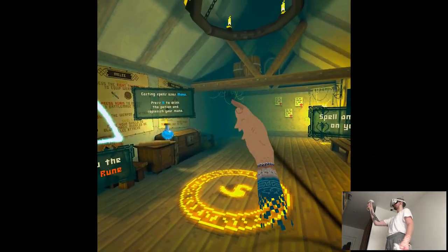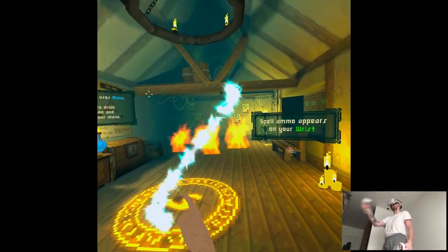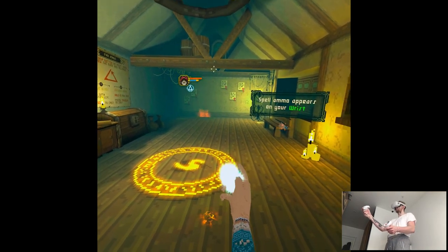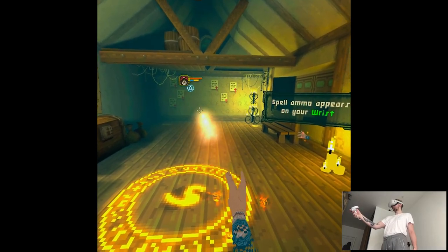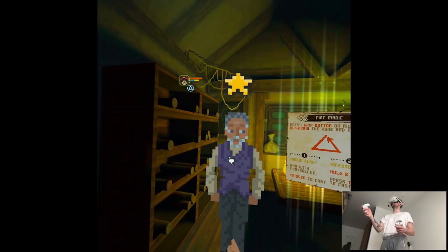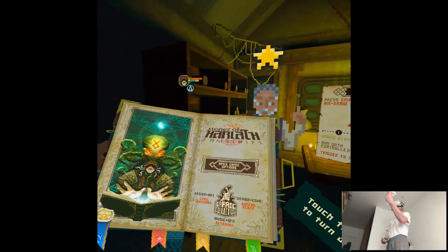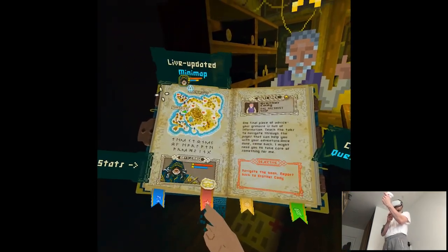I wonder if you use it on the last charge — I can't cast. I can on four, three, two, but not on one. Got it. 'One final piece of advice — your grimoire is full of information. Touch the tabs to navigate through the pages that can help you with your adventure. Come back once done — I might need you to take care of something for me.'